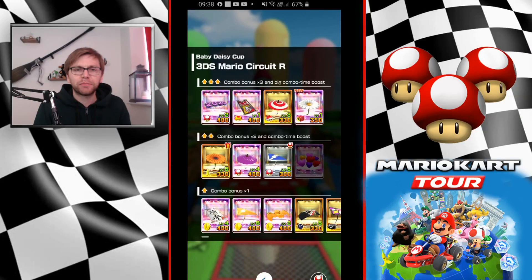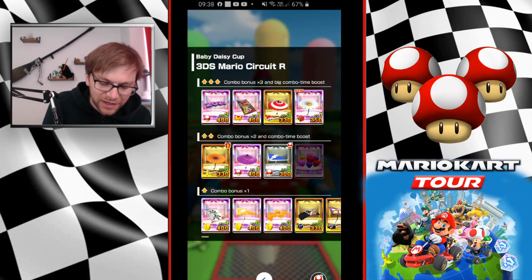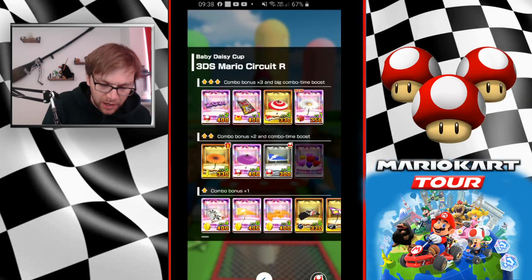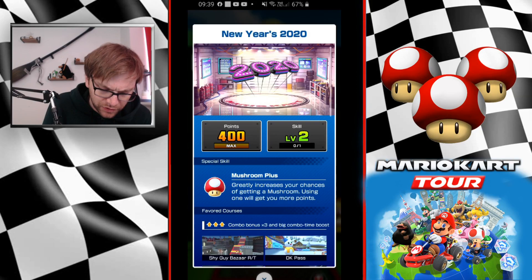When it comes to glider, we have plenty of options — I personally have three high ends and one super. The super is the Oil Paper Umbrella with Red Shell Plus, which is a great special skill if you get a Red Shell Frenzy. But for me, the personal choice has to be New Year 2020. It's currently at level two. I could invest more in it, but I don't think I'll need to this tour. The special skill Mushroom Plus works really nicely in combination with Toad.